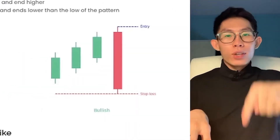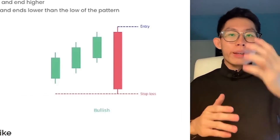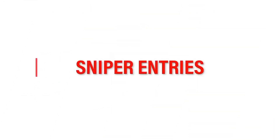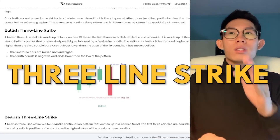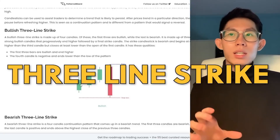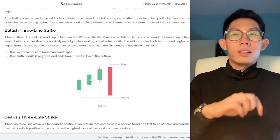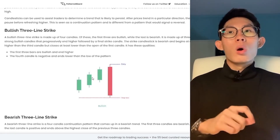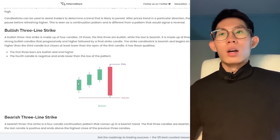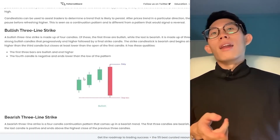In this video I'm going to show you a candlestick pattern that will allow you to get sniper entries. This pattern is called the three line strike candlestick pattern. It basically consists of three small green candles, each one closing higher than the previous candle — the second candle closes higher than the previous, and the third candle closes higher than the previous.